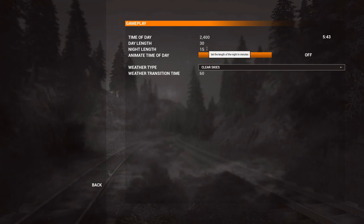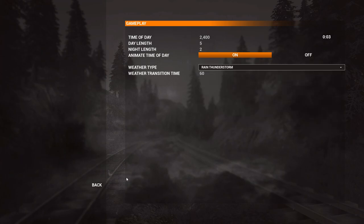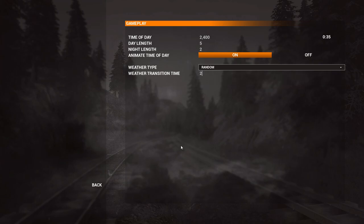Let's go ahead and shrink some of these settings down to see if we can get it to cycle through some time. We do have different weather conditions — all the way from snow to sandstorms, rain, and thunderstorms. We'll just kick it into random and see what happens. We'll also shrink the weather transition time and see what we get.